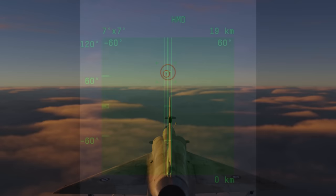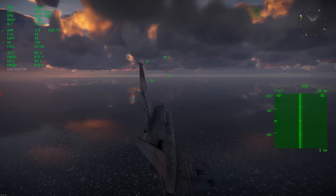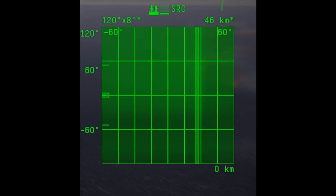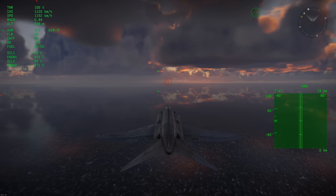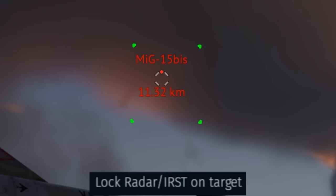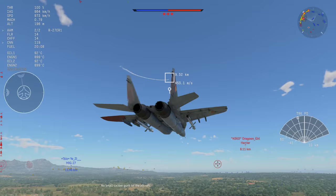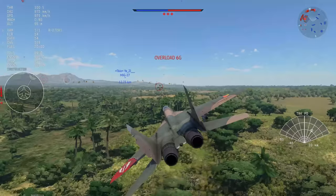A handful of jets also have HMD mode — a helmet mounted display. It's similar to ACM mode except it follows your mouse around instead of the nose of your vehicle. To enter HMD mode, press the beyond-within visual range combat key again until it appears — normally it's behind the ACM mode. Unlike ACM, HMD doesn't automatically lock anything in the box; you have to press lock radar on target manually. The HMD is super convenient and powerful, so if you have it in your arsenal make sure to use it.